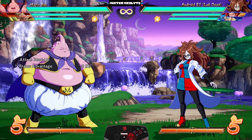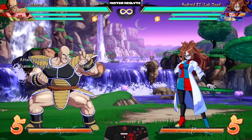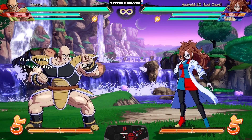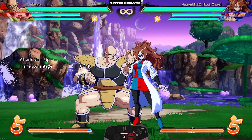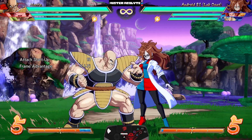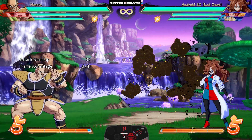Napa's changes are pretty insane — he might be on the short list of winners of the patch. Starting with his buttons: his crouching medium now has a vacuum property — yes, this does mean corner steals. His 5S also got a block stun buff and is now positive on block.